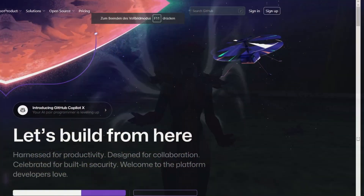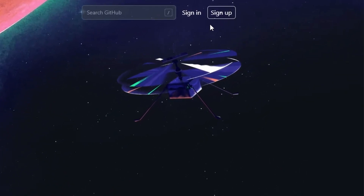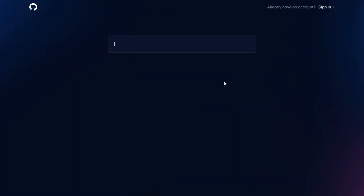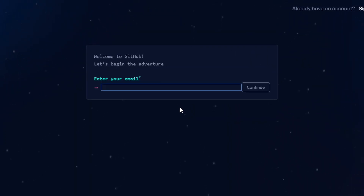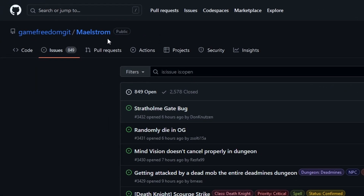Visit github.com and make yourself a new account. Just simply follow the steps GitHub shows you — it's really easy and not complicated at all. GitHub makes it far easier for our developers to work through all reported bugs. After this, make sure to log into GitHub using your newly created account and visit our bug tracker.